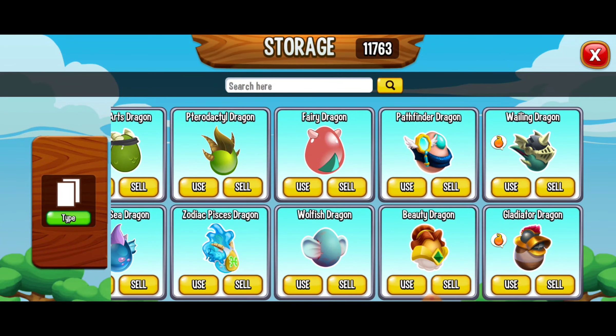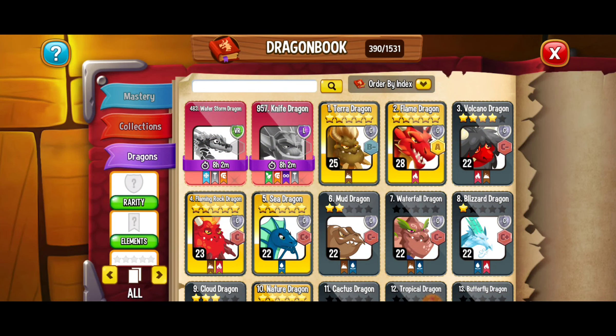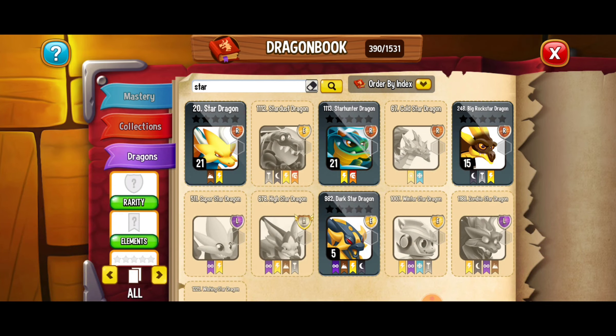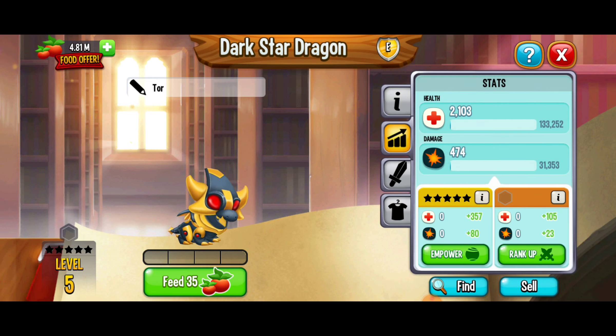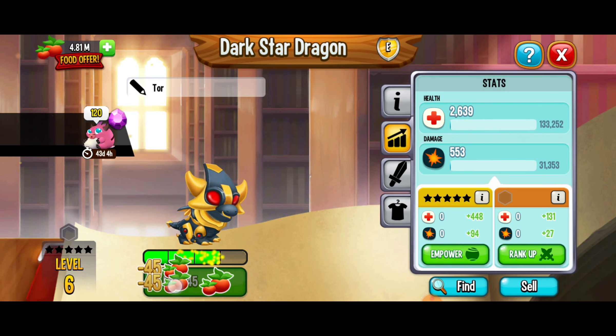I definitely want to hatch one of those new eggs from the heroic race — we're going to go to Pathfinder. I'm curious about the other two dragons. One was a star something, and here we already have the Dark Star Dragon. This is an epic dragon with the Legend element, which is super cool, and not too shabby on income or master points.